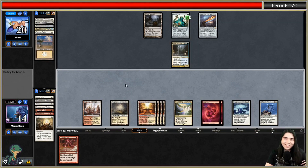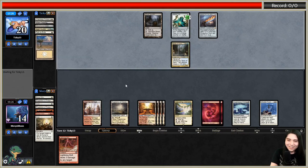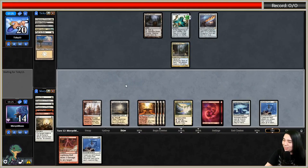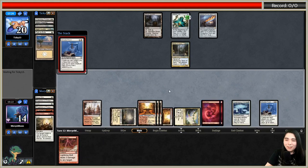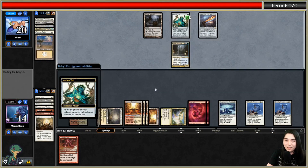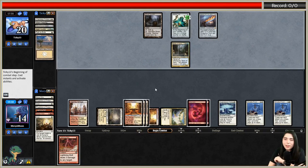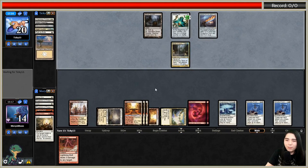Bolt. Come on, just don't hit your land drop. This game is so weird... double Ghostly Prison! I think that wins us the game now - with double Ghostly Prison they're never swinging at us, they'd have to get up to four mana to attack twice, and that's never going to happen.